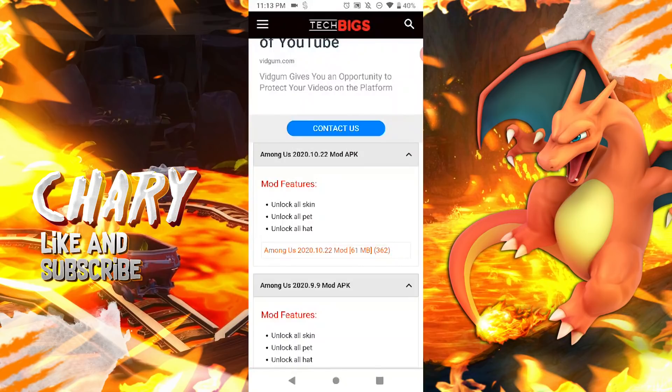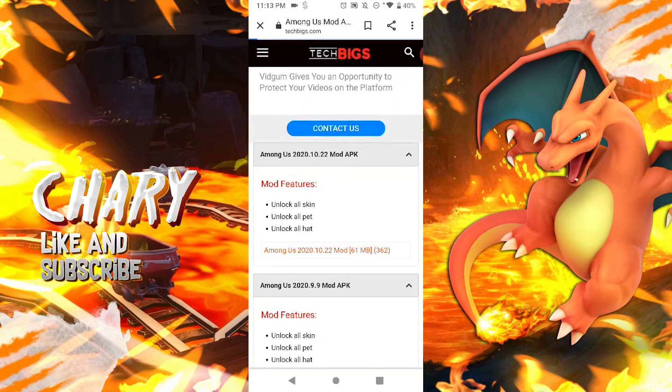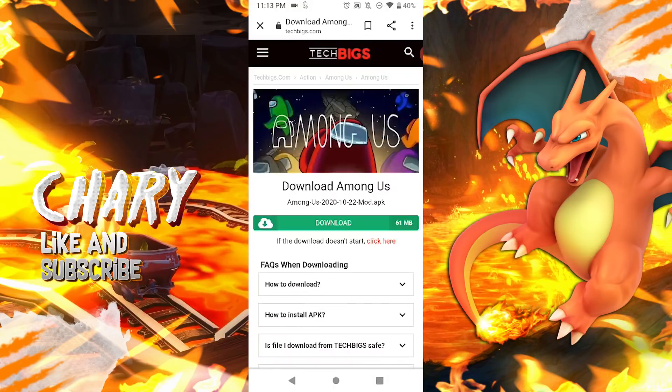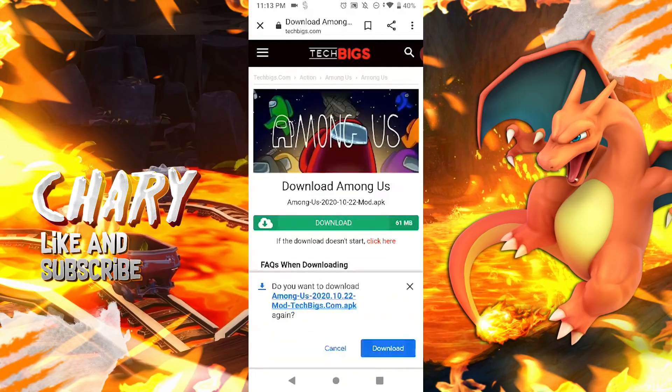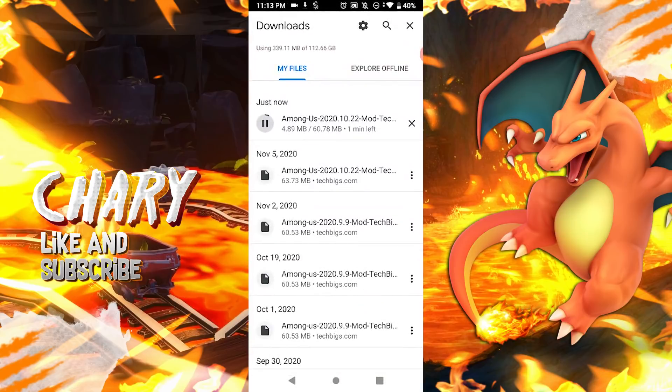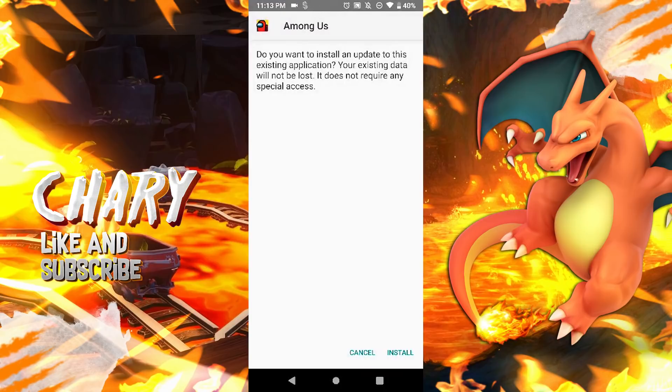It's gonna give you guys an option to download. I'll just do it right now just because I'm gonna show you guys. But I already have this mod downloaded and whenever you guys download a mod you guys wanna make sure you delete the original version of the game. So make sure to delete Among Us and then download this mod. Go to details and you guys can download it, click on the link and it's gonna ask you to install it.